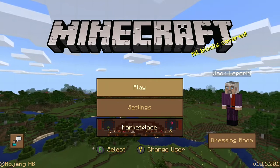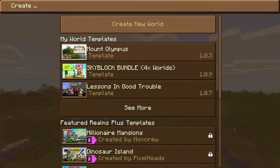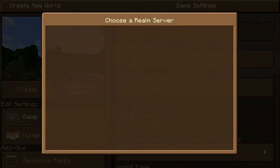First thing you need to do is go to Play. It'll say fetching Realms or whatever. You go Create New, then Create New World. It'll give you the option to either Create or Create on Realms. This may be slightly different on PC, but you can follow a very similar path because it's all the same game. Select Create on Realms.